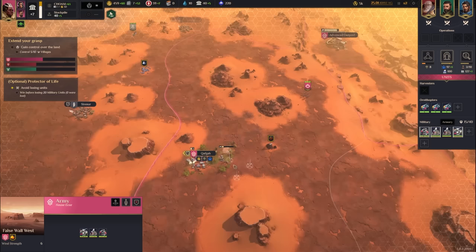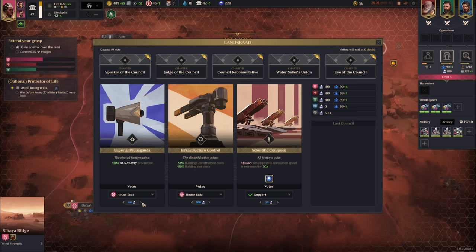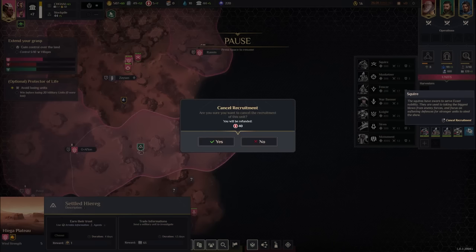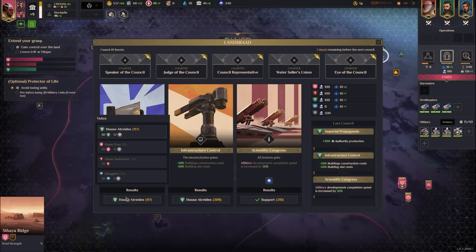We'll do the Garden Resort in Kafka — look at the plants appearing! It produces knowledge and influence, giving us beautiful resources. I'll pump remaining votes into Imperial Propaganda. I also need to recruit another squire or two, but they cost a lot of manpower so I'll cancel that for now. House Atreides won both council results — they tend to win a lot because they have extra votes and got lucky with the minor house votes too.